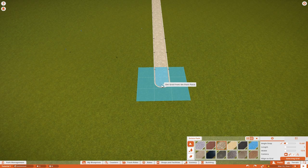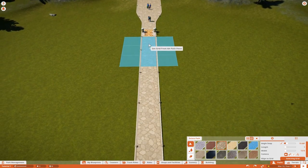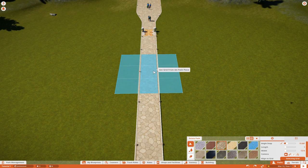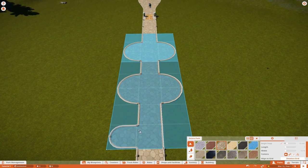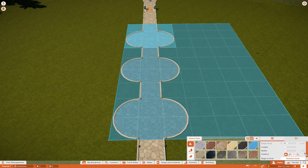Once you click your grid starting point it will let you build a path from there. We're going to go back to the start of the park and create a larger midway-style area coming from the entrance. By left-clicking to place your initial starting point for your path you now have the option to make some really cool features — add a fountain in the middle, add connecting paths, enclose the whole thing, or make it even larger.